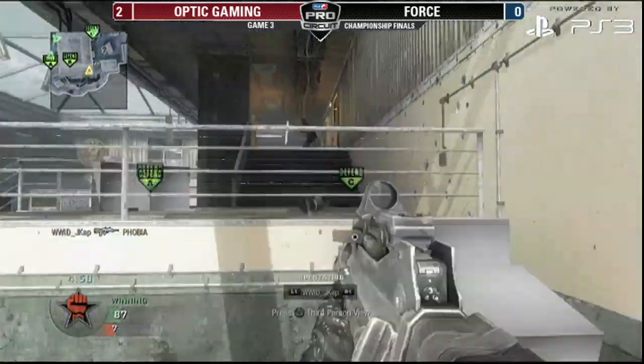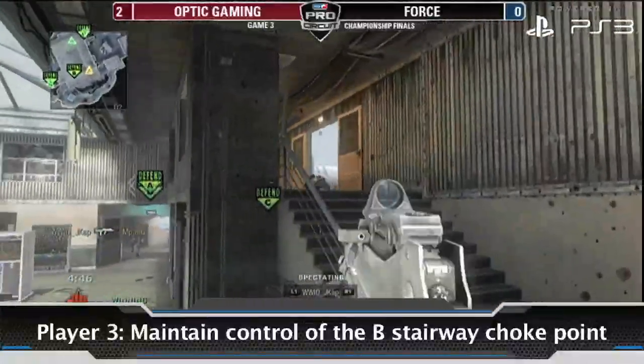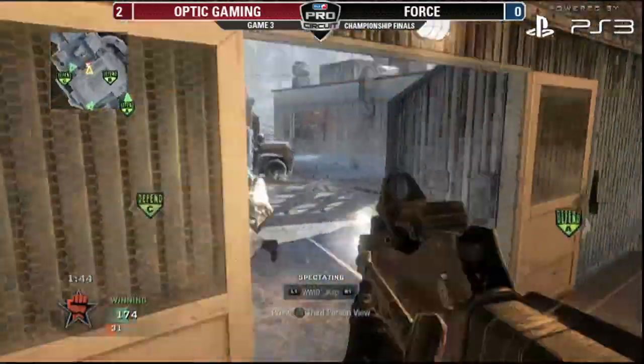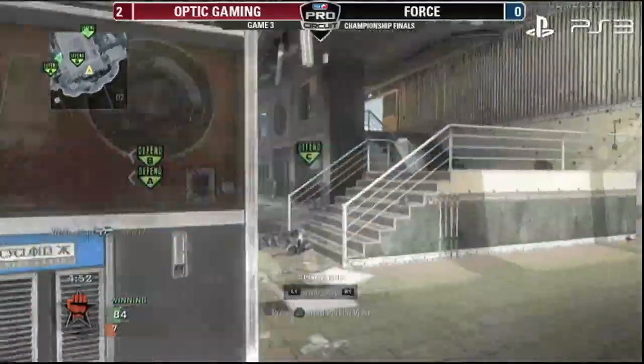You will also need a player watching the top middle doorway from the B staircase. This choke point is crucial to the setup since this route gives easy access to all player positions. This player can also rotate back to the Summit Computers to keep an eye on the hill if the opposing team decides to take that route.